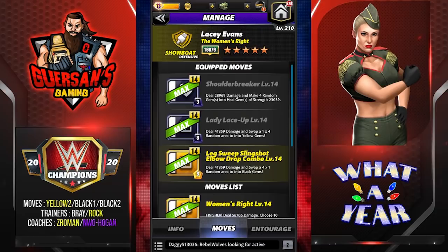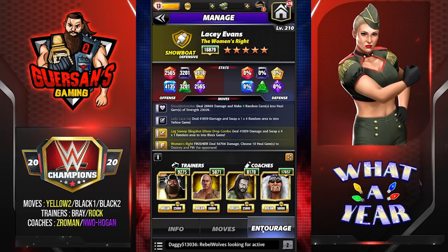Second spec: this is a four-star spec — black, black, yellow. Shoulder Breaker — 3 MP black move — deal 28.9k damage and make four random gems into heal gems of strength 23,000. Lady Lace Up — 8 MP black move — deal 41.9k damage and swap a one-by-four random area into yellow gems. Leg Sweep Slingshot Elbow Drop Combo — probably the longest move name in the game — 8 MP yellow move, deal 41.8k damage and swap a four-by-one random area into black gems. Trainers: Rock to start with more black, also to create more heal gems.